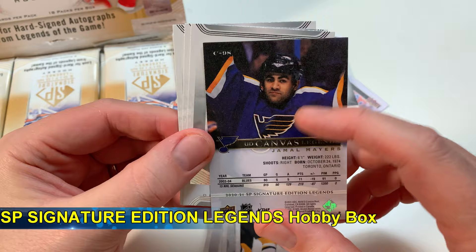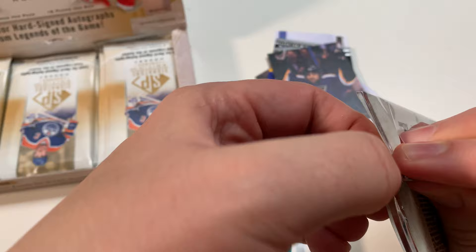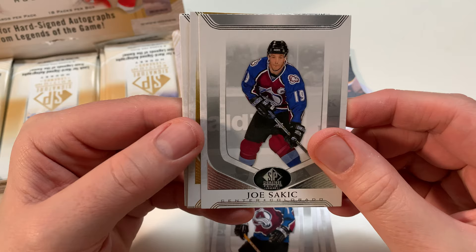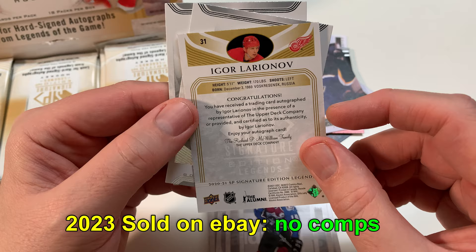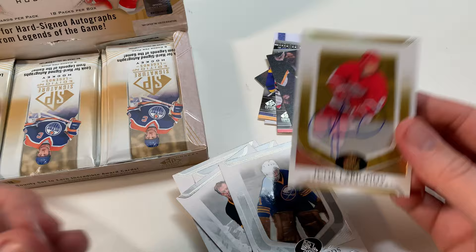Ranny Burridge. Jamal Mayers canvas - that's a nice card, I remember him. No major hits so far: Brian Campbell, Ryan Smyth, Doug Wilson. I'm trying to build my channel up and make sure I've got a wide range of content for people of all different hockey eras. Great degrees, Joe Sakic, Bernie - oh my God, Igor Larionov! Auto, on-card auto! Wow, that just came out of nowhere!